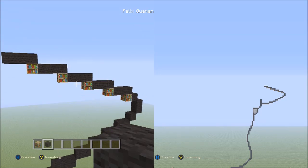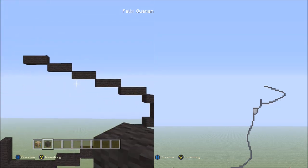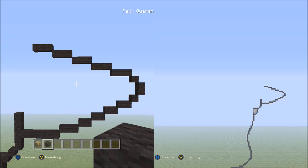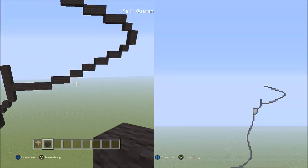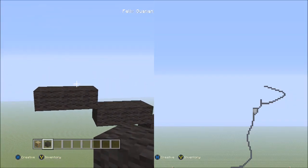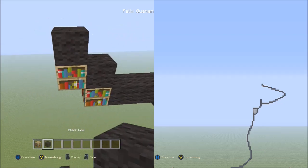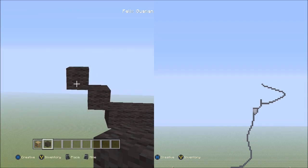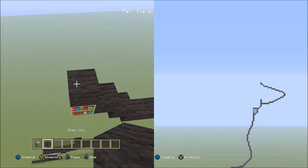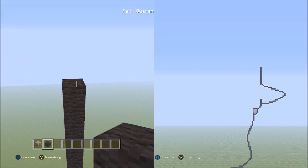Remove the placement blocks. You can fly back to compare your progress with the screen. Also check the second screen to the right to spot any mistakes. Now place two blocks going diagonal up to the left — 1, 2 — and then 14 blocks going up on the left — 1, 2, 3, 4, 5, 6, 7, 8, 9, 10, 11, 12, 13, 14.